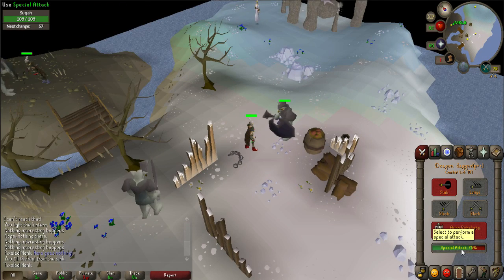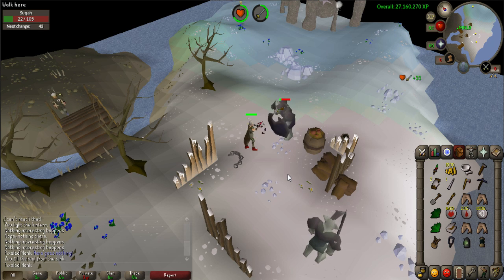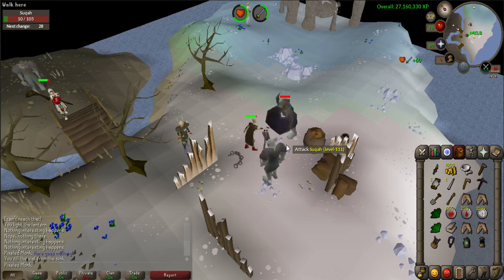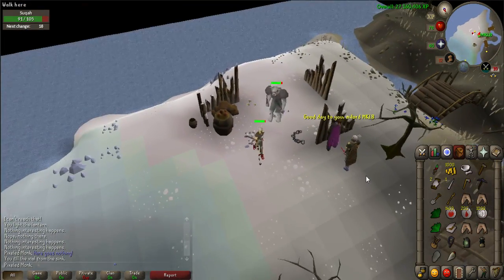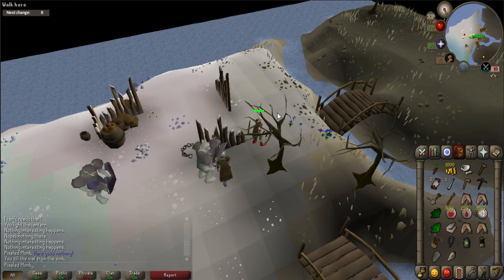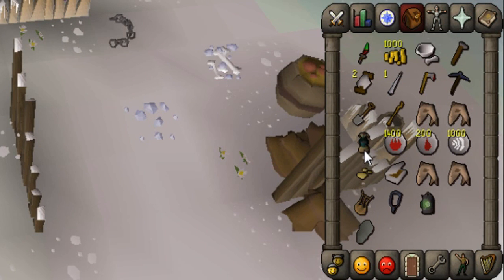Now you will have to defeat several level 111 Suqahs. Be sure to wear good melee armor and bring food, as this enemy can hit hard and often with melee attacks. This enemy is weak to stab and range, so choose whatever weapon you would like. Head to the southeastern part of the island near the Oniromancer to fight the Suqahs. Collect the tooth and 4 Suqah hides for later. Use the Suqah tooth on the Pestle and Mortar to crush it, then add the Guam leaf, Marrentill, and crushed tooth to the potion.